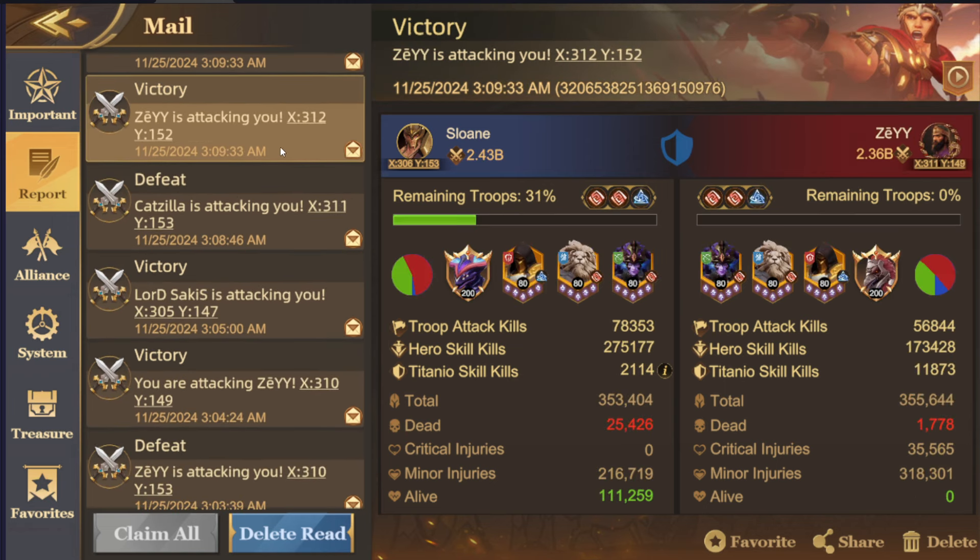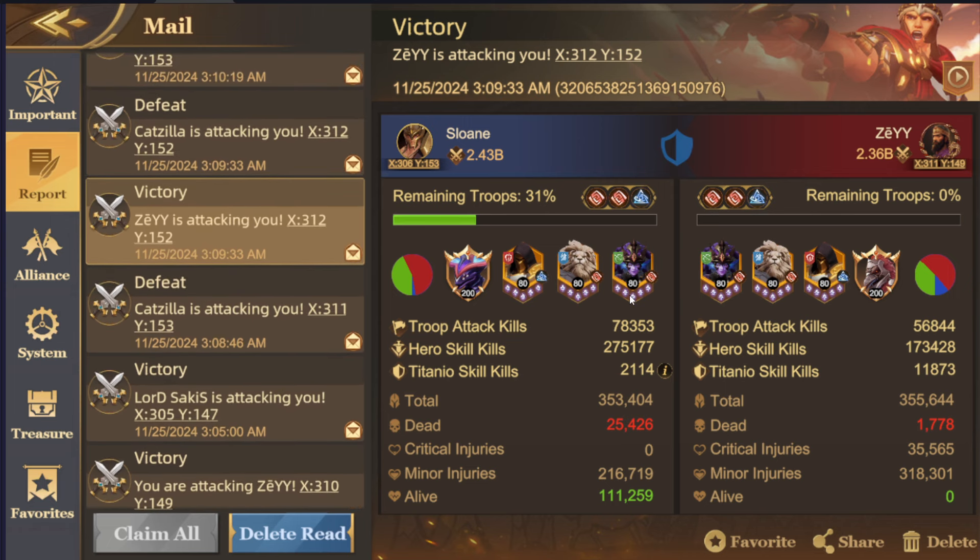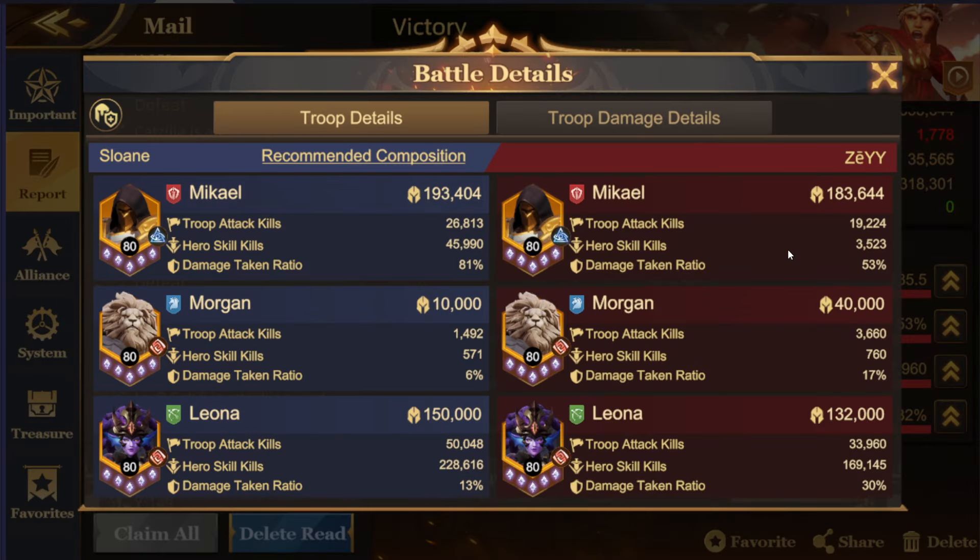This is another counter toward Season 6. If you see a lot of people running Season 6, you can just run this setup with primarily Infantry and Archer. You don't need that many cavalry because Morgan does absolutely nothing besides provide the Rage skill regen bonus toward your Archer. The Archer is the one doing all the damage — not only toward Season 6, but also toward mirror setups, whether that's Michael, Morgan, Leona, Neptune Arc, Dorothy, or a Season 6 Archer.